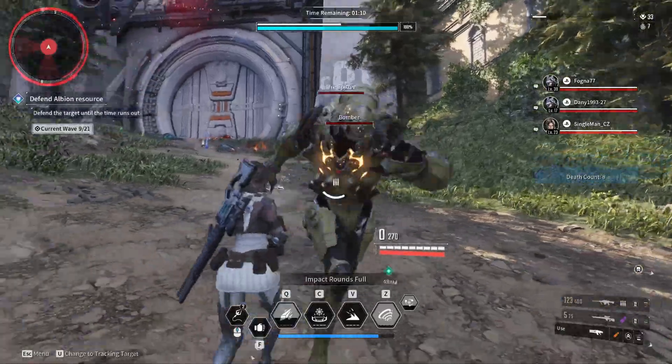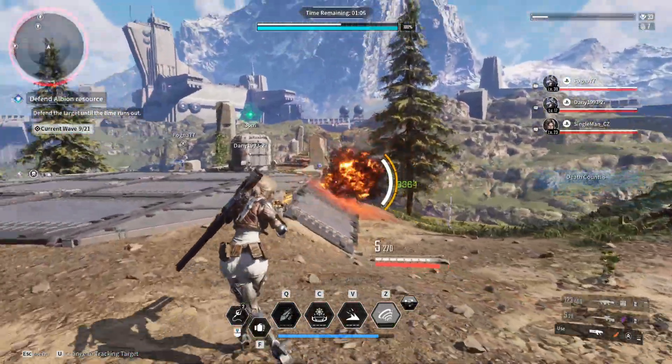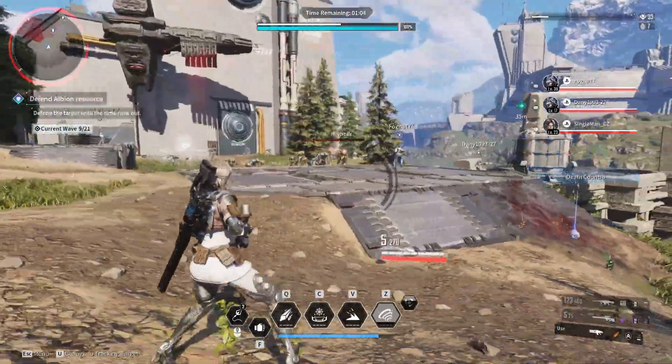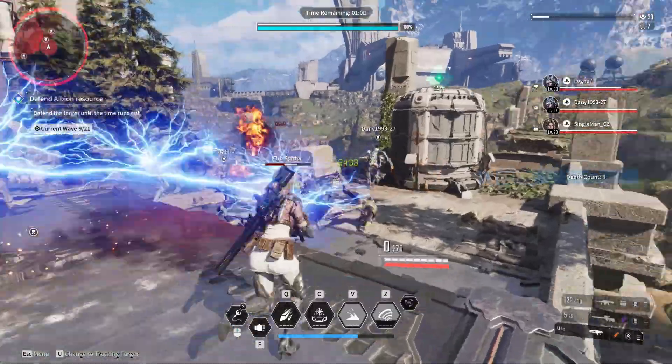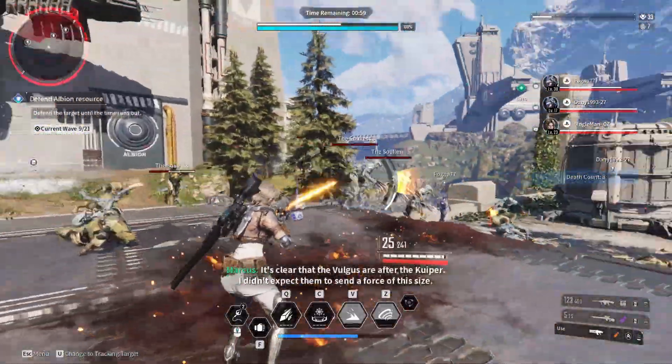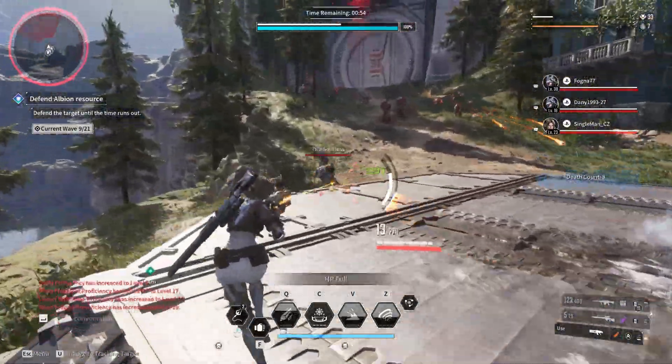Another strategy is to repeat short missions in a region. Repeatedly completing short missions, such as the Anticipated Ambush Point mission in the Sterile Land region, can be a swift way to earn gold rewards and gather gear from fallen enemies. Utilizing fast travel between zones can expedite this process.